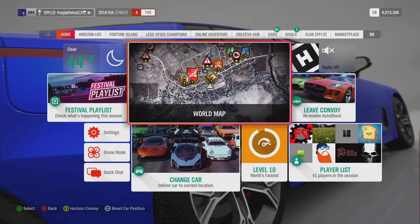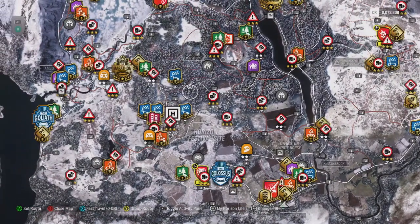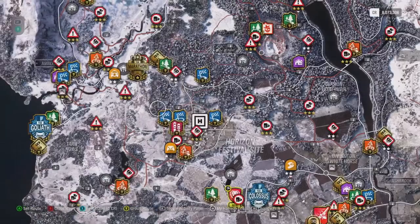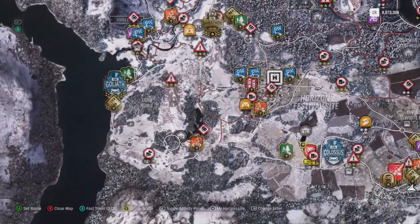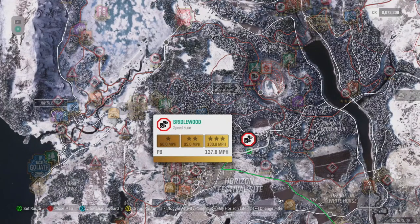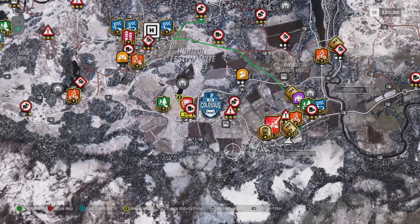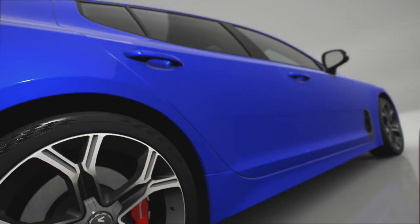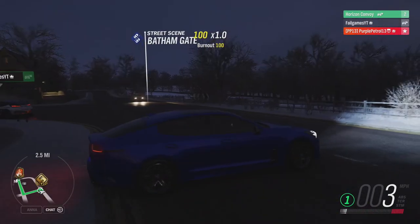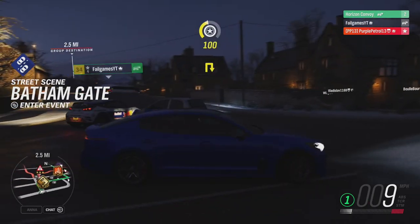For the first challenge we're going to race to a speed zone and get a best time through it. The speed zone we're racing to is the Bridle Wood one, which I've set a route to. First one there gets half a point, and fastest speed through the speed zone gets half a point. I'll turn around so I'm facing the right way — we'll start on this road here.